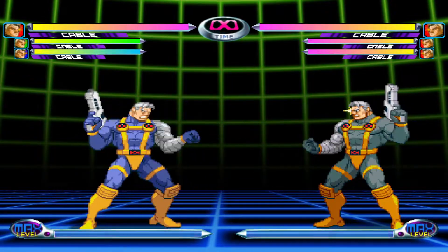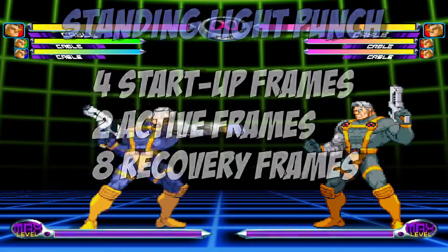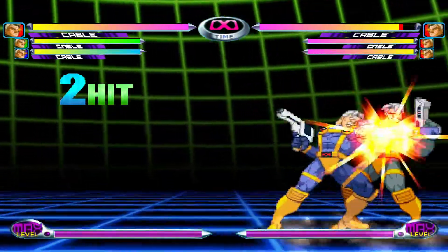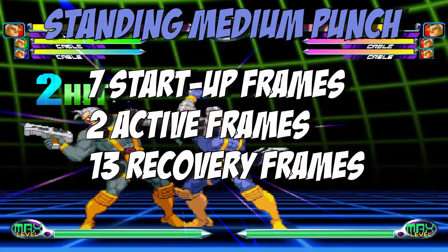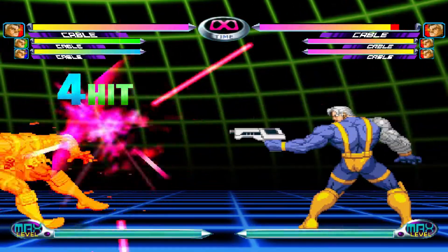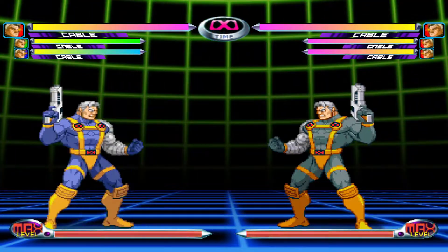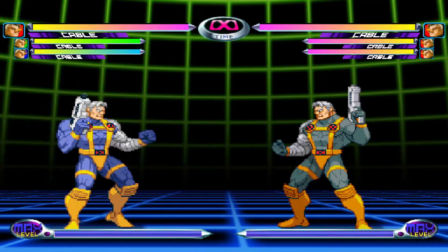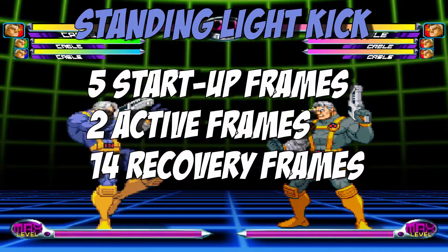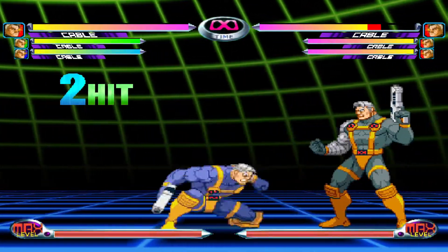Standing Light Punch is a standard forward punch without any special properties. Standing Medium Punch is your primary launcher and it's nothing too crazy. Standing Heavy Punch is a shooting move that can be button mashed to make Cable shoot more bullets. Standing Light Kick is a quick knee attack that isn't anything special. Standing Medium Kick is just combo filler — you won't be using this move that often, if at all.